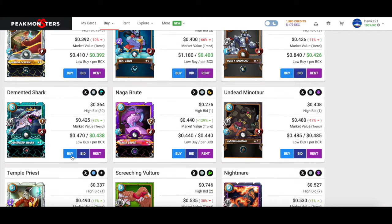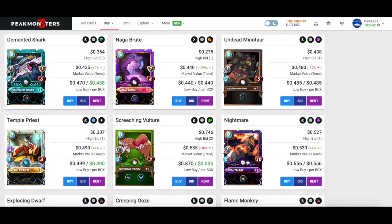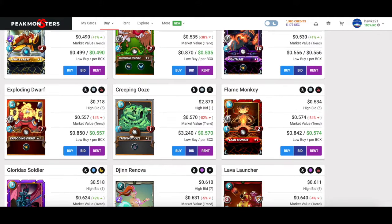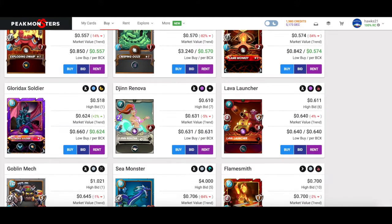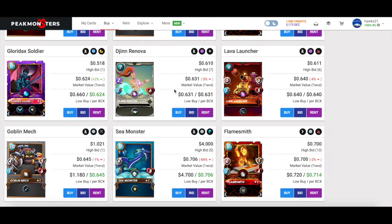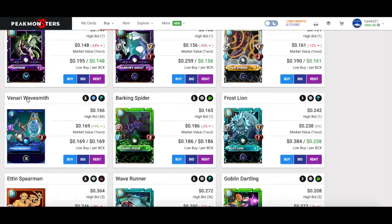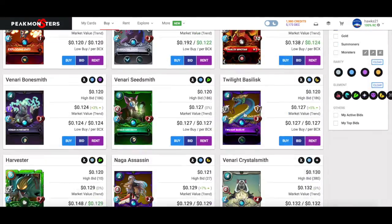Nightmare I love at higher levels — he's my most underrated higher-level card — but at bronze level he's just not that good. Creeping Ooze is an old card that would have been a must-add, but don't worry about it. I'm going to buy a Gin Renova — I know it's a reward card but we're talking epics now so it's harder to get one, and if you do get one you can always resell it. Same with Lava Launcher — I'm going to pick up a Lava Launcher.